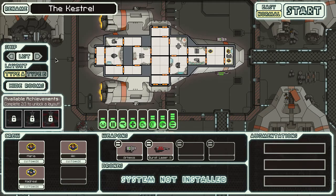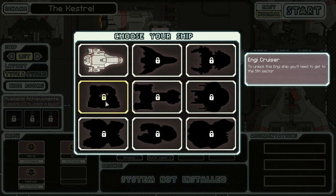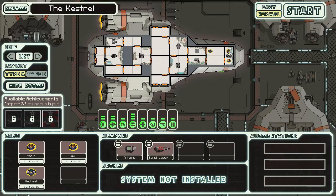Here we have our ship. Apparently you can choose between several ships, but you have to unlock them first. I only got to the fourth sector or something, so we have to pick this one — the Kestrel Cruiser. This class of ship was decommissioned from Federation service years ago, but after a number of refits it's ready for battle. You can switch between two layout types, but I haven't unlocked that either, so we only have type A.